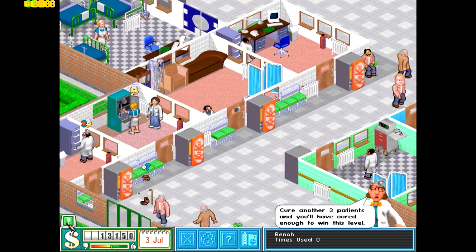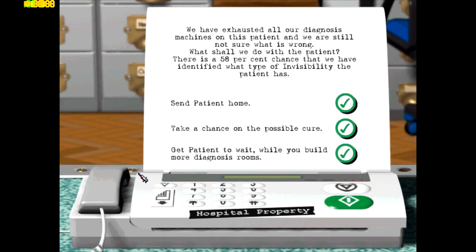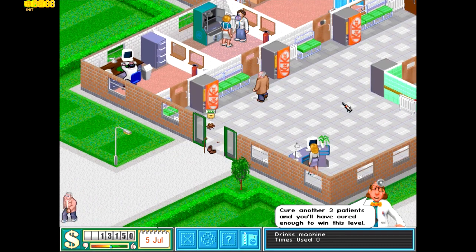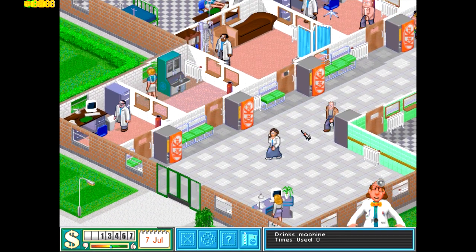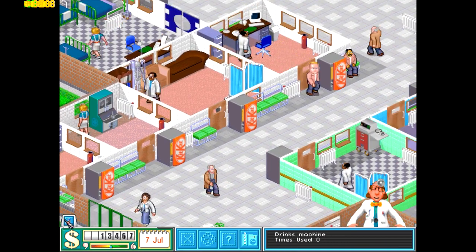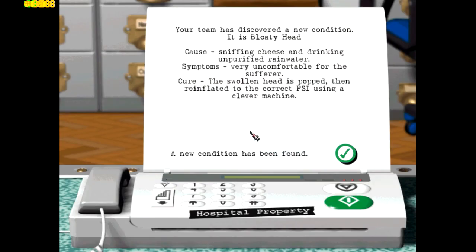There's another invisibility case with a 58% chance — nope, not going to do that. We just made another 417 bucks. We got another condition: Bloaty Head — sniffing cheese and drinking unpurified rainwater. The symptoms are very uncomfortable for the sufferer and the cure is the swollen head is popped then reinflated to the correct PSI using a clever machine.